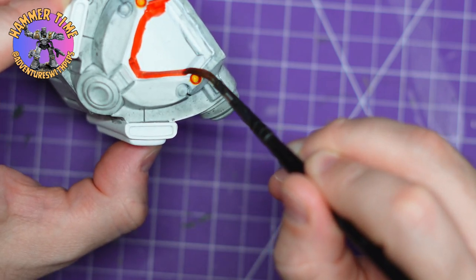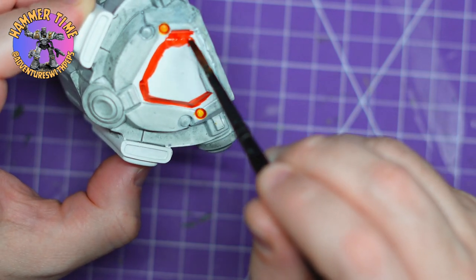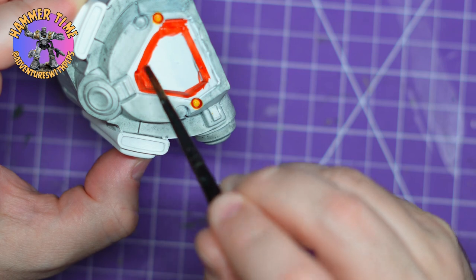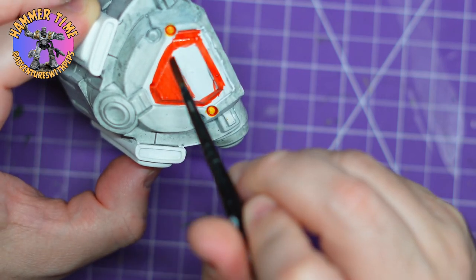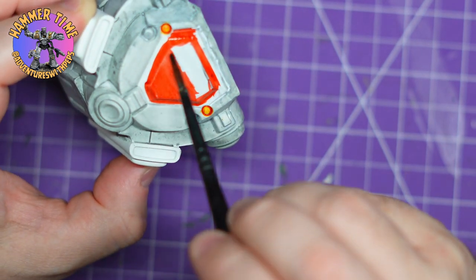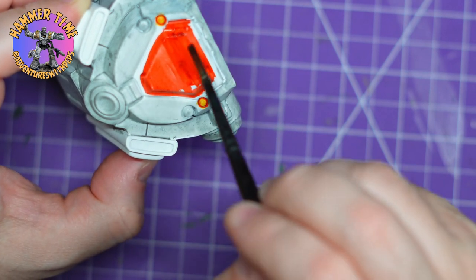Considering it's such a big chunk of resin, there's not an easy way to hold it when speed paint needs to dry. So I'm just going to get this red on, sit it down, and leave it alone. I think that's the best option I've got.